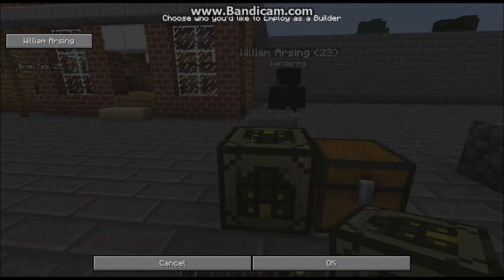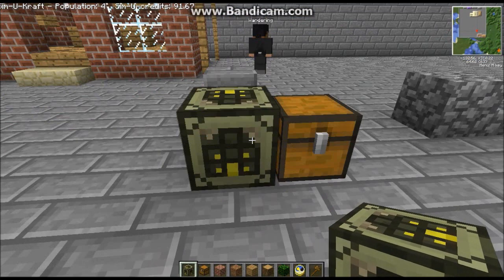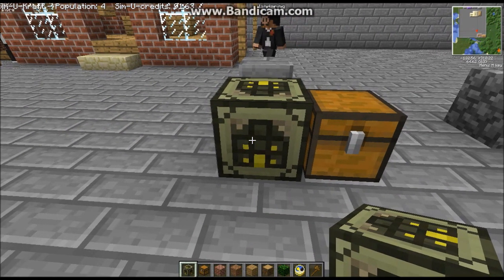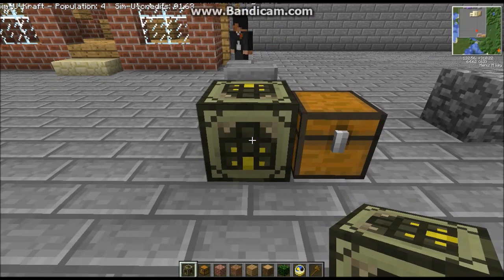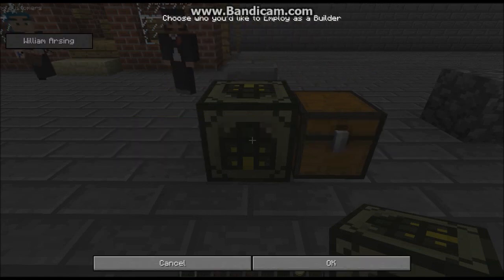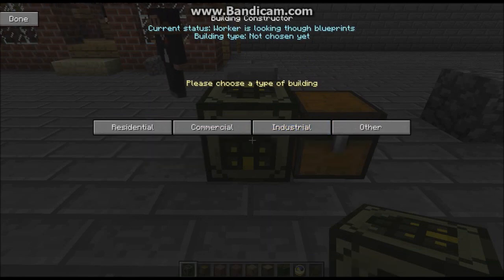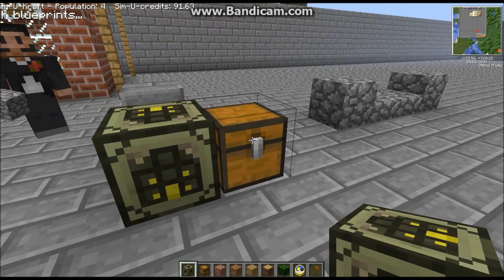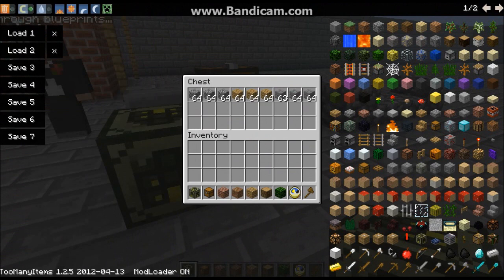This block right here is a building block. You basically get it and place it down, and it builds stuff. Well, it doesn't build stuff by itself — you have to hire a builder. When you first start the mod, one should wander into your territory, and once it wanders in, you hire them and build them a house. Basically it builds a house. I hired him to build the industrial depot. You set a chest beside this block and he will go to the nearest chest.